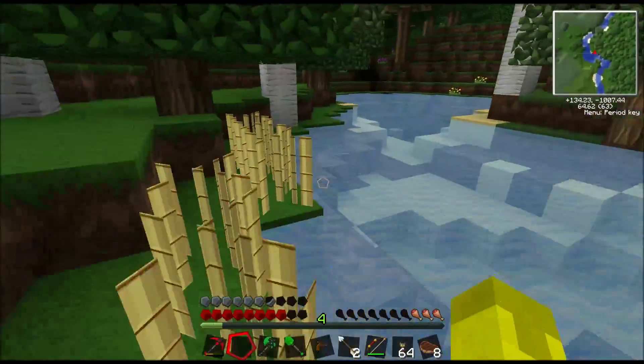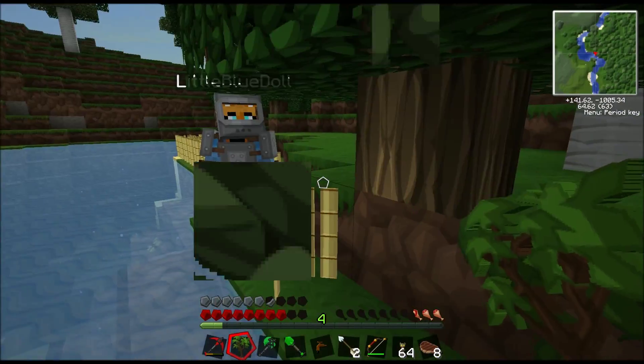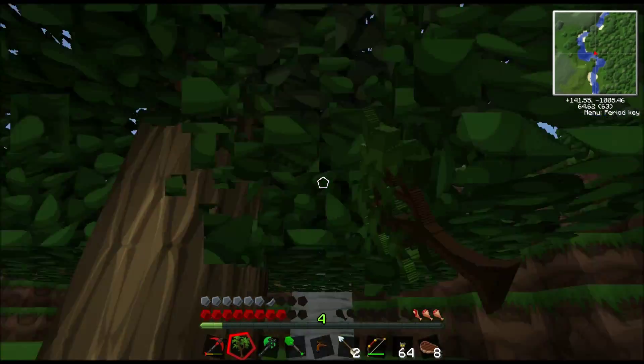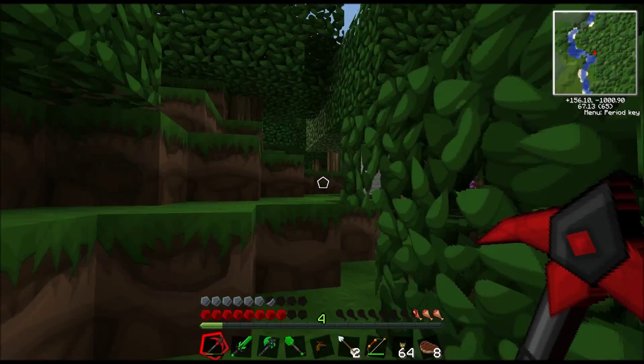This is my sugar cane farm. He literally spawned on top of you. Sugar cane can only grow next to water and can only grow up to three high anyway. This way, down to our ravine - that's where we're most likely to find diamond.